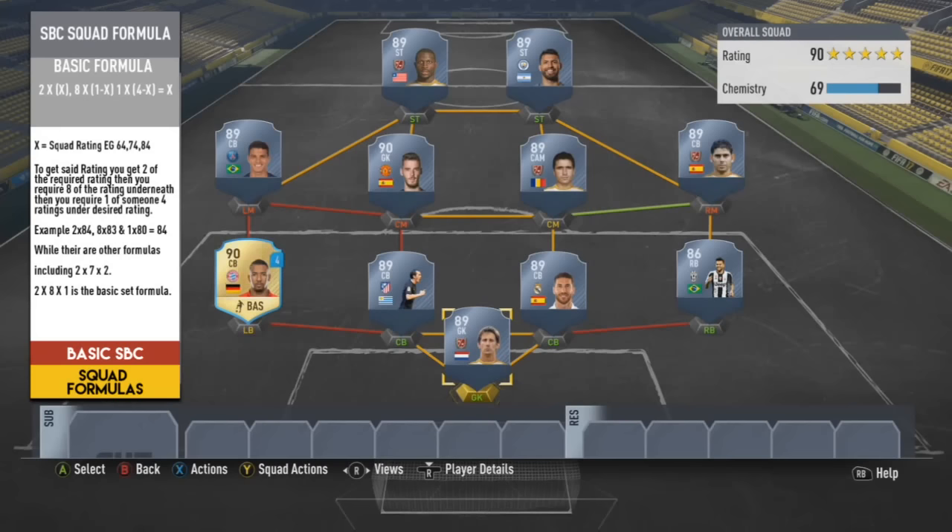All in all, I feel SBCs will now prove a lot easier to understand, explain, and actually do. The formula video has taken a lot longer to prepare in terms of breaking it down into an easy enough route. I hope you find this really useful - 2 times 8 times 1 makes squad builder challenges so much easier. Leave a like, comment below if you've found other useful formulas, follow me on Twitter at GeoTheLegend, subscribe if you're new, and I'll catch you all later for more FIFA 17 content.